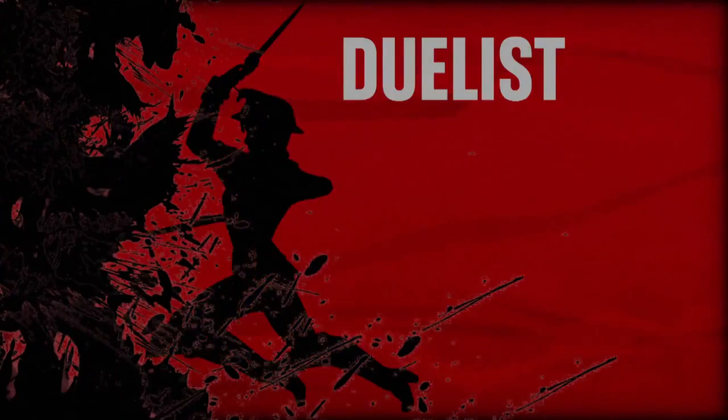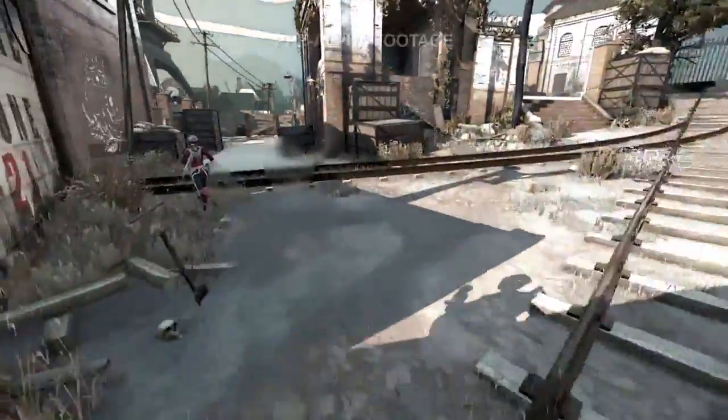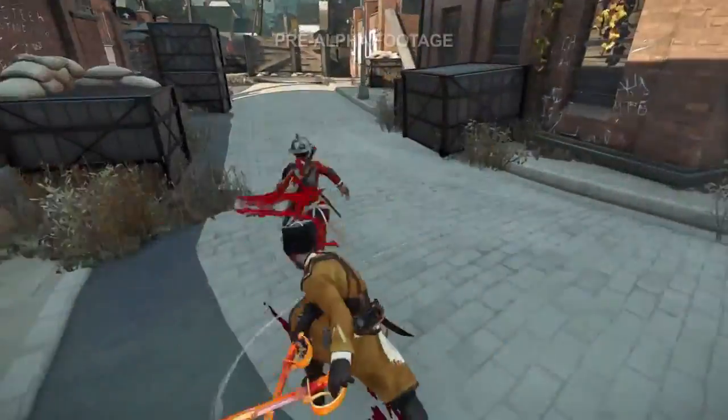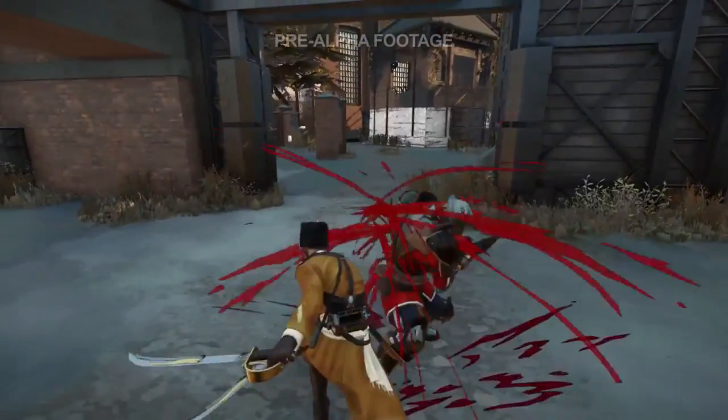The last class we're looking at today is the Duelist. The Duelist revolves around stealth and blinding speed to overwhelm their opponents. Duelists have incredible damage potential but are extremely vulnerable, sporting some of the lowest health in the game.